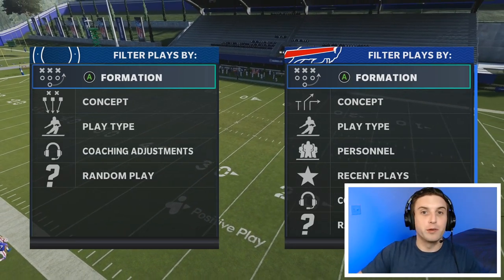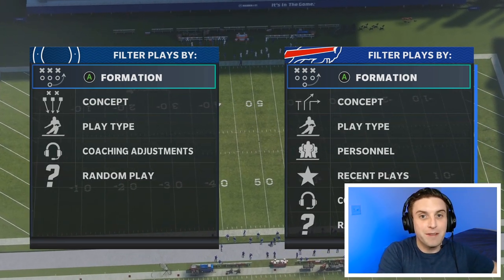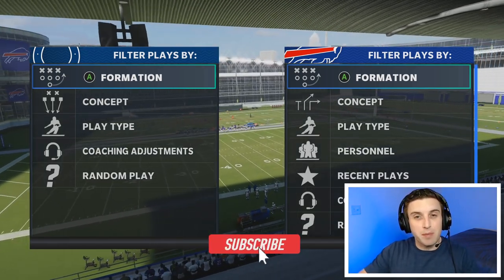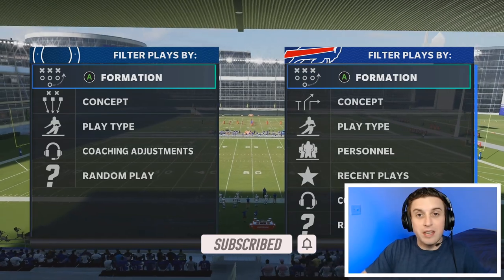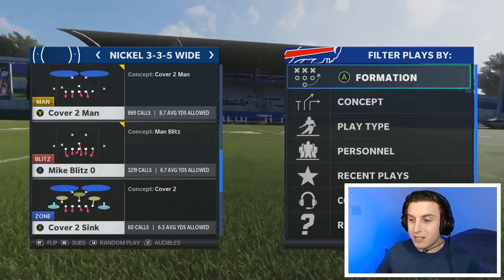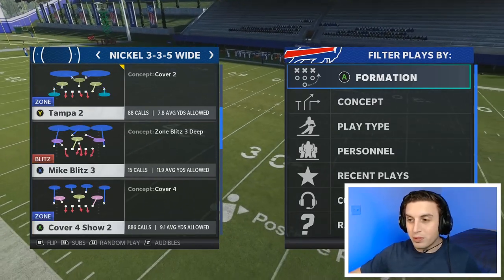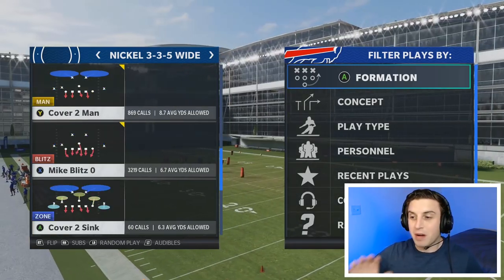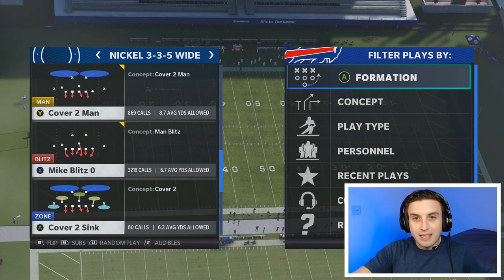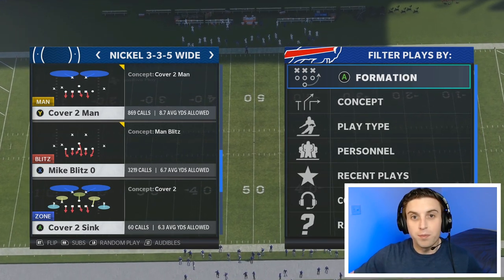We've got the face cam over in the lower right today instead of the lower left, because those adjustment menus that we do pre-snap are all going to be in the lower left, so I want you guys to be able to see what we're doing as I talk through it. There's a ton of defenses out there that you can run, and I'm not going to tell you in this video which defense you should be running. I will tell you that I've been running nickel 335 wide, mostly coming out in MikeBlitz0, but then maybe throwing in a cover 2 man, a cover 3 buzz, a MikeBlitz3, or a cover 4 show 2. I've mostly been basing everything out of MikeBlitz0, so that's what I'm going to come out in for this video. The point is not the particular defense — it's mainly the adjustments that we can do pre-snap.